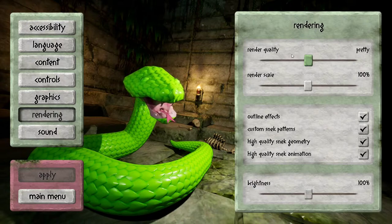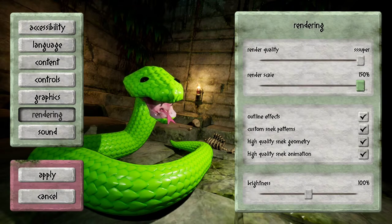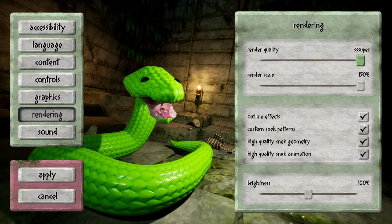Rendering quality is currently on pretty and looks like it can go all the way up to super. Render scale can go up to 150%. I like that it tells you what it does when you hover over it. There are also outline effects, custom Snick patterns, high quality Snick geometry, and high quality Snick animation.